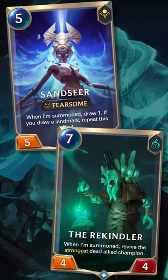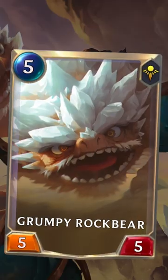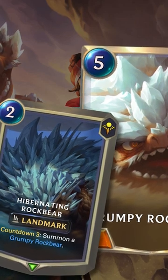This made a huge difference because you could now play your expensive units one turn earlier. And one of the coolest new interactions that emerged from this change was with the Grumpy Rockbears, who get summoned from a 2 mana landmark but count as a 5 mana unit to instantly summon your big Nasus.